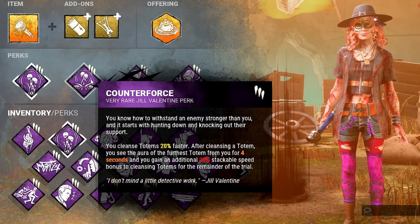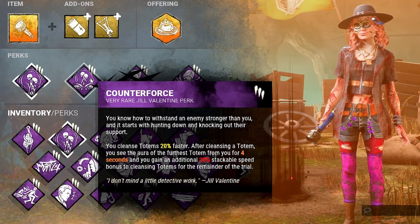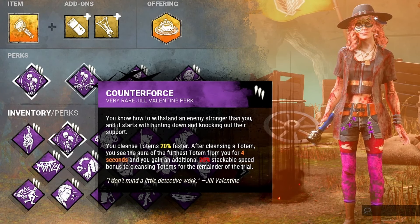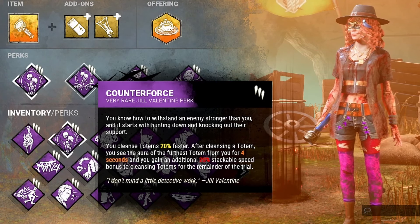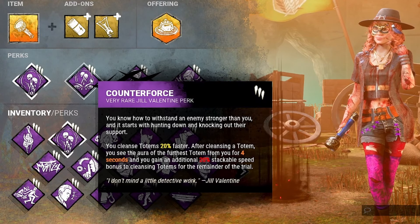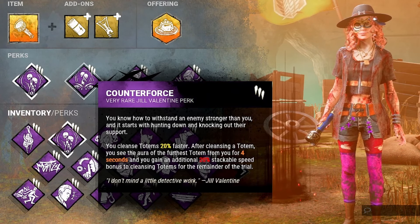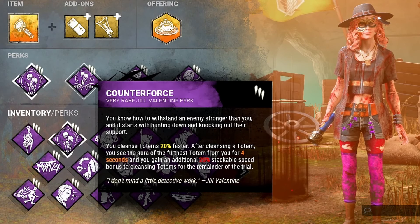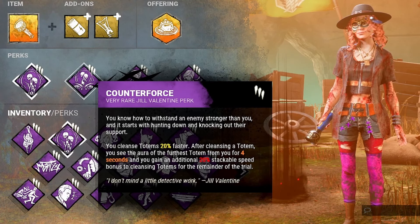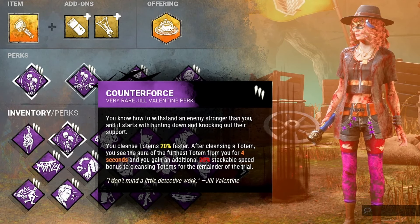We're using Counterforce, which lets us cleanse totems 20% quicker. Once we cleanse a totem, we can see the furthest remaining totem on the map, giving us an idea of where the next one might be. We also get a stackable 20% bonus to totem cleansing speed, so as we cleanse totems we do it quicker and quicker as the game progresses. This build is excellent against any hex-based killer play — hex Ruin, Hex: Plaything, Hex: Pentimento, Undying — this is just a great build to get rid of all those hex totems.